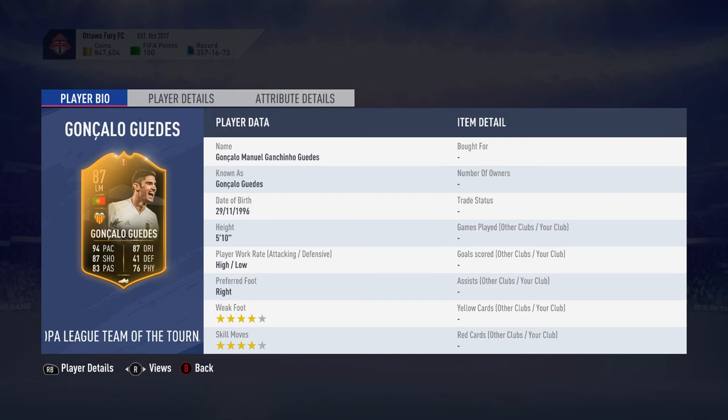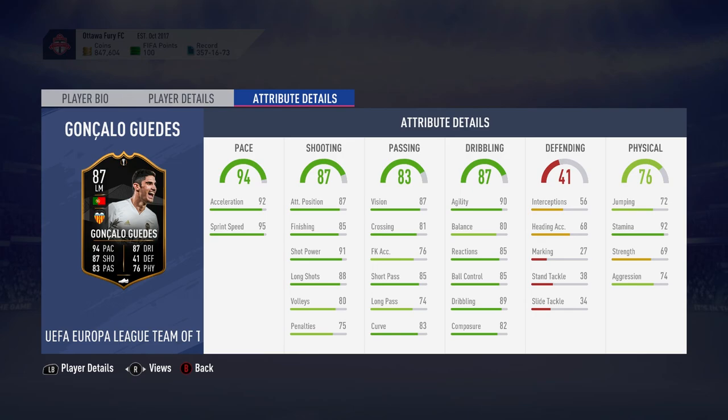What is up guys, welcome back to another FIFA video. We've got Gonzalo Guedes — or however you say his name — the Valencia Portuguese left mid, 87 rated. This is his Team of the Tournament card, it's an Europa League card, coming in at 510 high, with 4-star 4-star skill moves and weak foot.